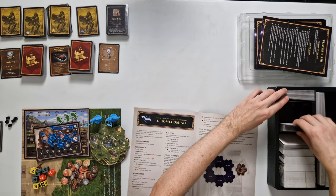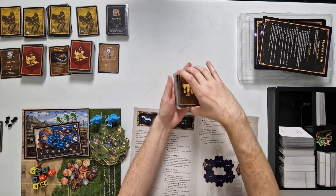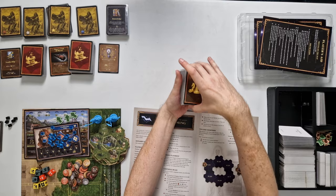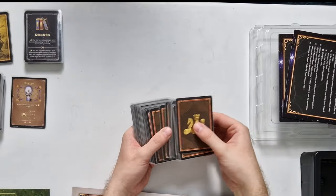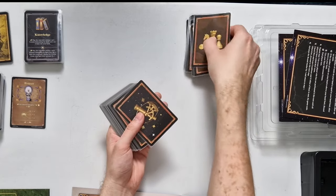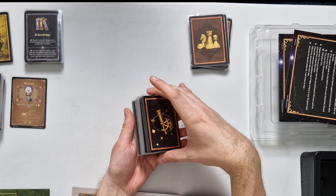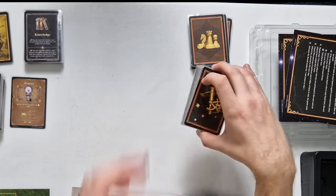That was all for expansion cards. We just have a couple more cards to find, and these are from the base game. First of all, we have the ultimate deck, which we need when we are playing against the AI. And the last deck we need is the Astrologer's Proclaim deck. We're putting both of those up to the side.